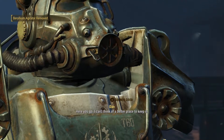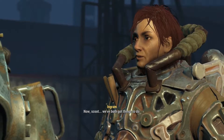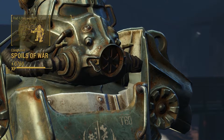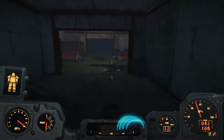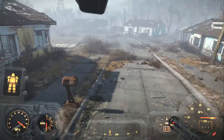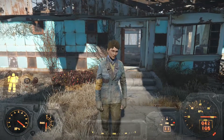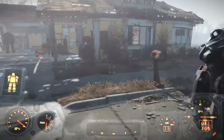We'll go and see if we can get a Vertibird to land over here. Here we are. I was able to keep the Institute from getting their hands on the Beryllium Agitator. Glad to see you're still in one piece — I appreciate the help. It was actually a bit easier thanks to her help. We shouldn't stand around here talking — we've both got a lot of work to do. I'll take the Agitator and stow it on the Prydwen for safekeeping. I'm not sure what the Institute wanted this thing for, but I'm glad we got it first. Spoils of War completed.